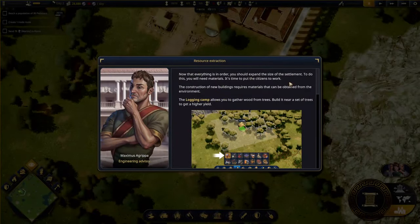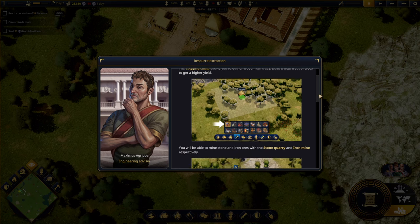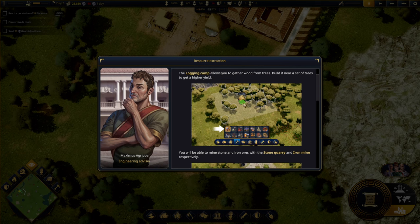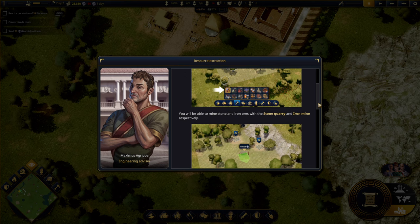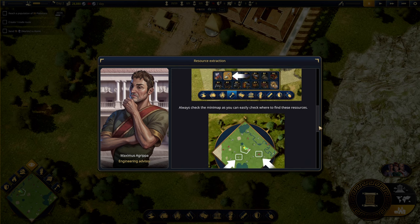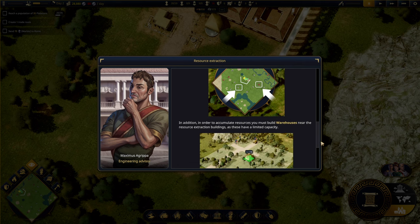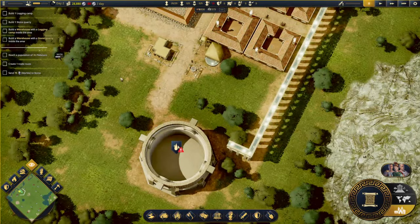Now that the water system is in order, you should expand the settlement. Construction of new buildings requires materials obtained from the environment. The logging camp allows you to gather wood from trees - build it near trees for a higher yield. You can mine stone and iron with the stone quarry and mine respectively. Always check the mini map. To accumulate resources you must also build warehouses.